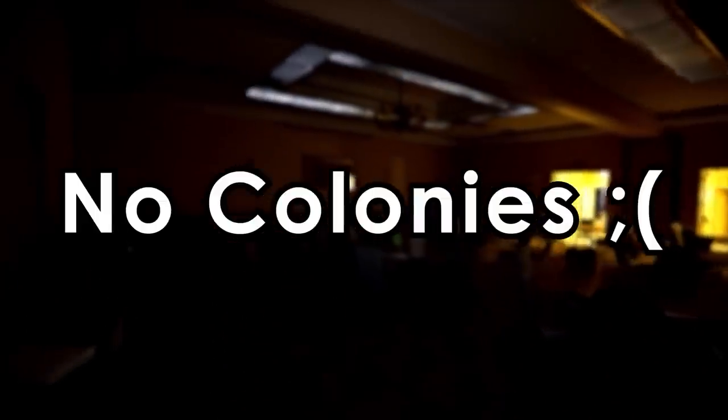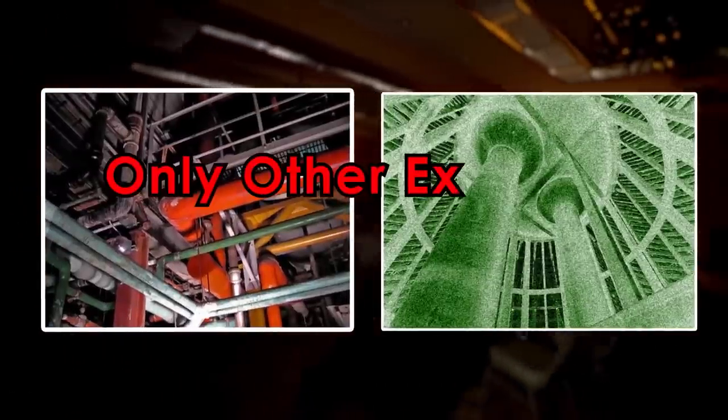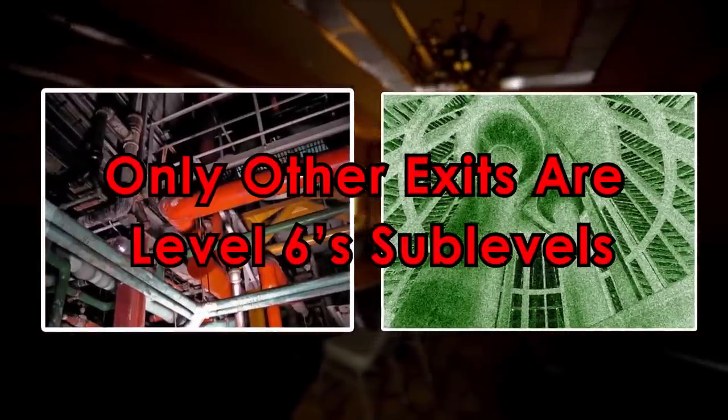Since you can only find yourself alone in Level 6, colonies are impossible to form. To enter, you can go through fancy hotel doors in Level 5 or one of Level 6's sublevels. To exit, you can go through shadows in the boiler room that lead to Level 7, with the only other exits being Level 6's sublevels.